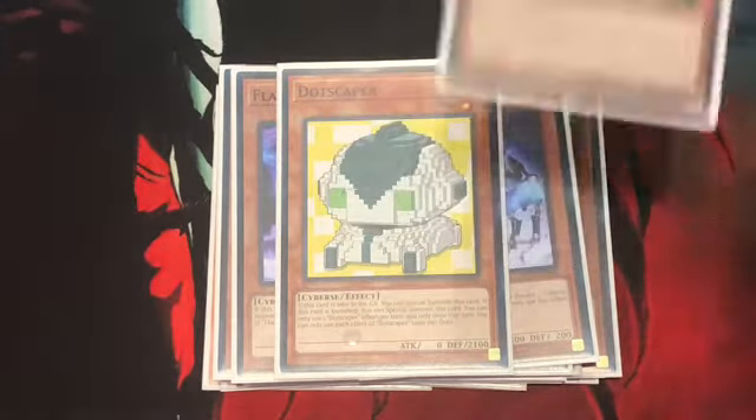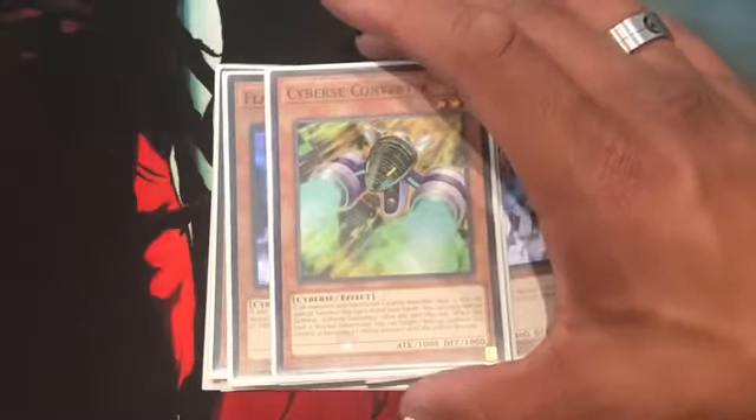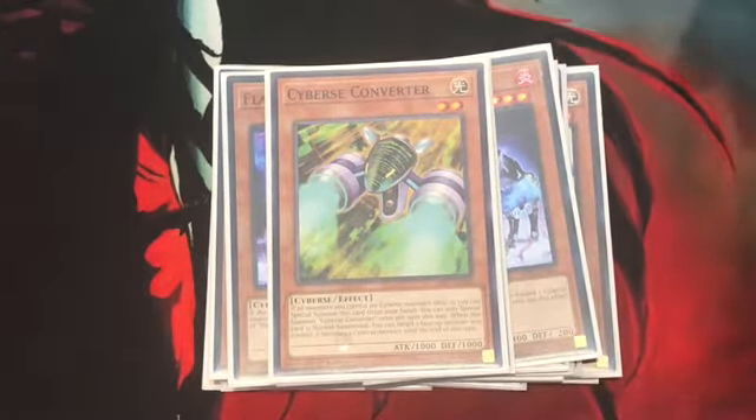Next up, a card from Cyberstrike: Cynet Converter. If all monsters you control are Cyberse monsters — minimum one — you can Special Summon this card from your hand, once per turn. When this card is Special Summoned, you can target a face-up monster you control and it becomes a Cyberse monster until the end phase. Not really useful, but since it has a Special Summon effect, you gotta run it in the deck.